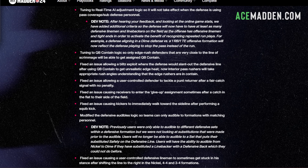We also have tuning to quarterback contain logic — only edge rush defenders that are very close to the line of scrimmage will be able to get assigned quarterback contain. This is basically helping eliminate the loop blitz, where people would get a slot cornerback and put him on the outside hip of a defensive end, not even on the line of scrimmage, causing this weird loop where the defensive end would come in free. I've looked at it and the loop blitz is definitely fixed, but the slot cornerback can still come in, so you can still get edge heat by using these quarterback contains.